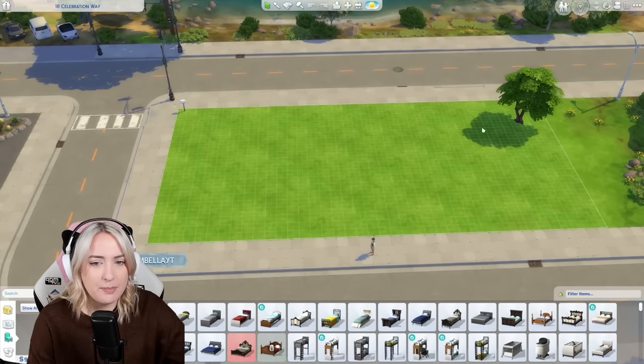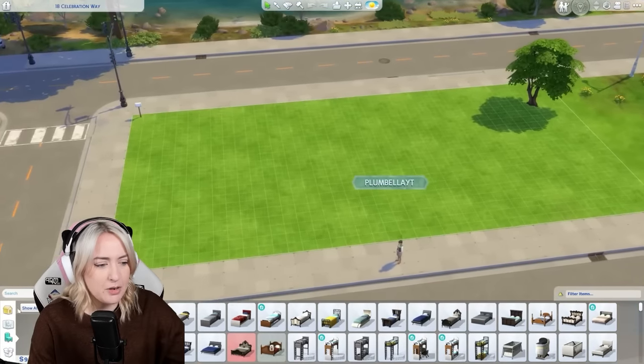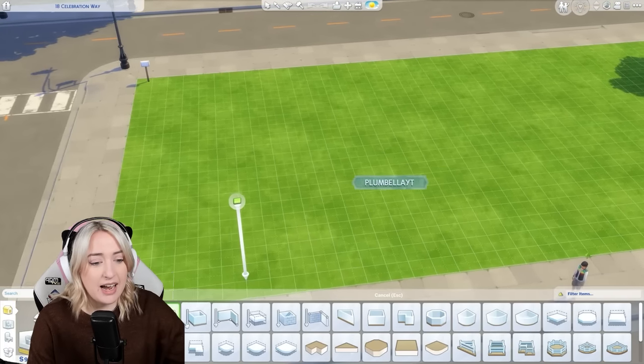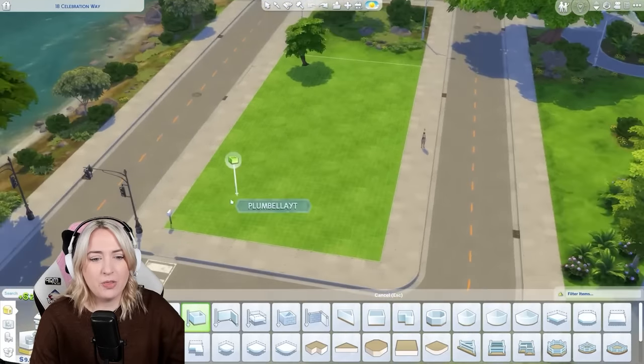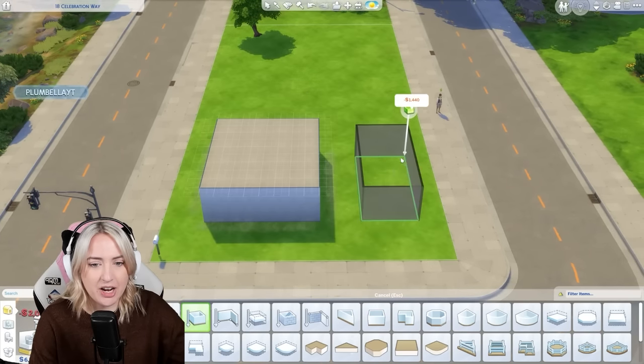Maybe I should build it that way and have a back garden. You know what? I'm just going to build, because honestly, the size just confounds me. I'm going to build it on this side. So this part is going to be the entrance of the house and this bit is going to be the back garden. I do kind of want to have a garage area — I'm just theorizing right now. We're going to have to try and create a garage door out of that somehow.